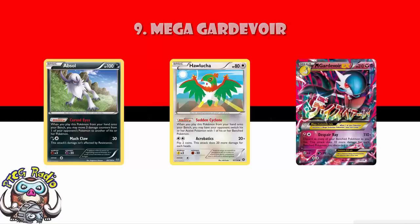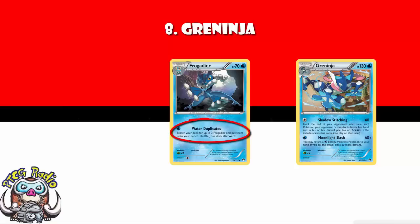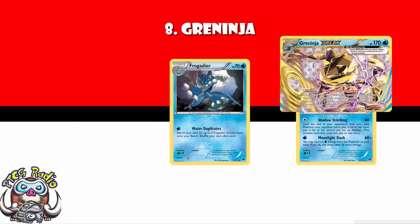At number 8, Greninja from Breakpoint. What's so good about Greninja is that there are so many things. You've got Frogadier, which gets the other Frogadiers out so you can evolve more quickly. You've got two attacks — both awesome. Moonlight Slash, 80 for 1 energy, is good. Shadow Stitching does 40 damage and blocks your opponent from using abilities, which is phenomenal. And you've got a Break Pokemon you can evolve into, which lets you discard a Water Energy from your hand and drop 6 damage counters. Two attacks, a good Stage 1, and a good Break Evolution — that gets it in at number 8.